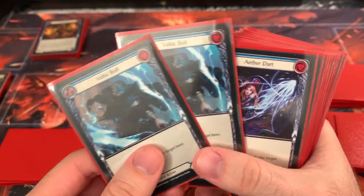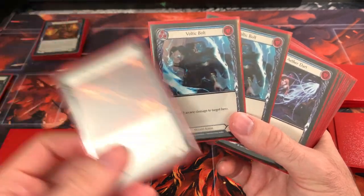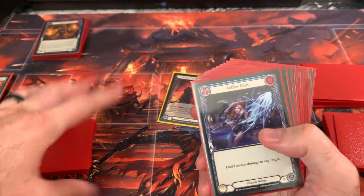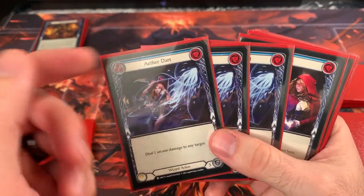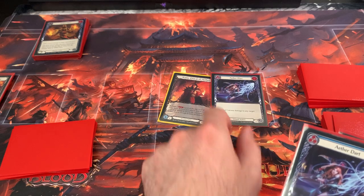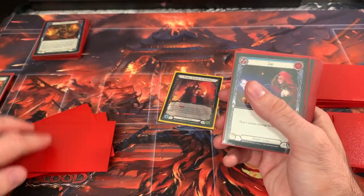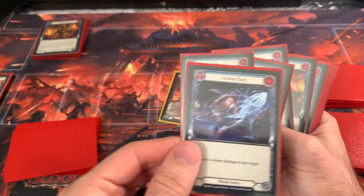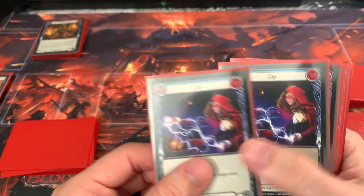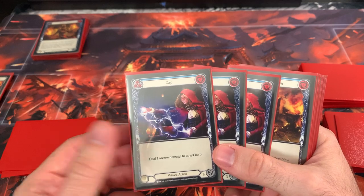I run two blue Voltic Bolt — not every Kano player is going to run these, but it costs two so you can Crucible and deal four, and it's also blue. Three blue Aether Dart: it's a blue free one damage, but during a Wildfire turn it's a free five or six depending on the day — good economy. Zap: another free one, any target, so you can also kill those pesky Aether Ashwings. You never know when you have a Wildfire turn and flip this over — it's free, go for it. Three of those.